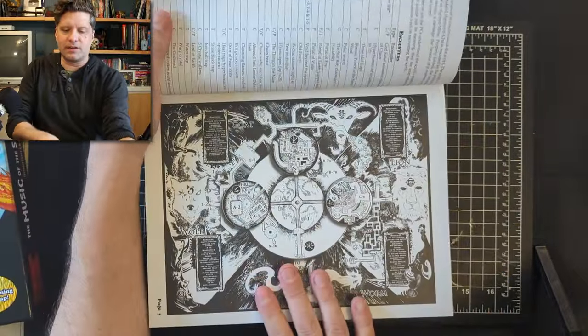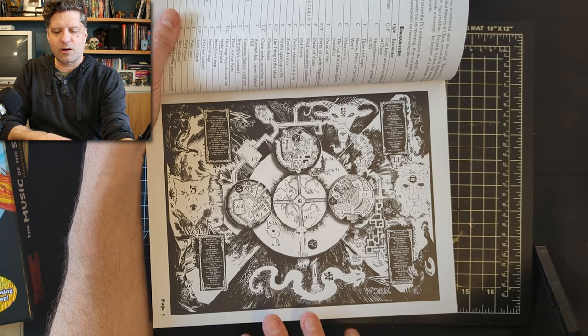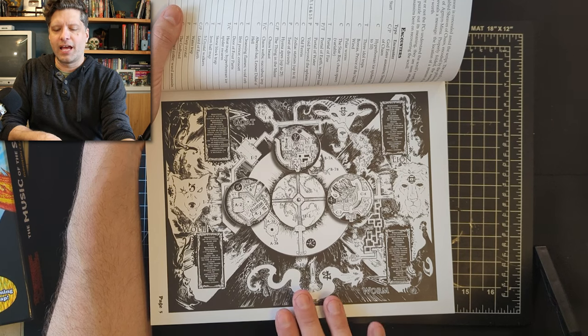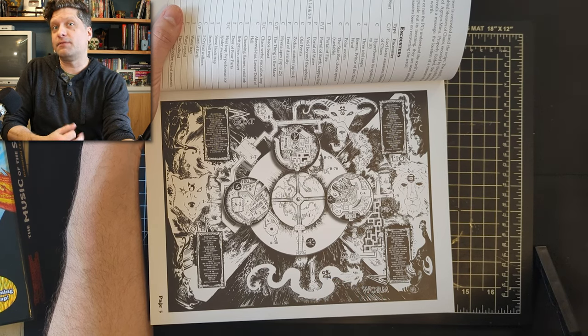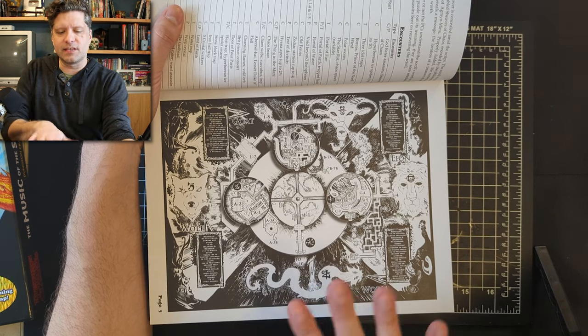In short, there's a temple that you have to explore, and there are areas for each of the elements: fire, water, earth, and air. Air is non-existent in this dungeon because it's considered the breath of life and somewhat divine. This is the domain of people who were practicing dark arts in this area.